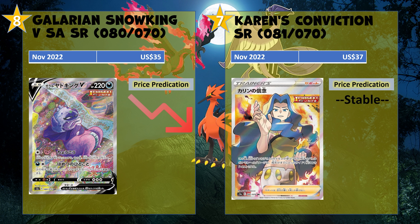I can't believe it, but at number 8 we got Galarian Snowking here at $35, beating out Zapdos. It reminds me a bit of the Giratina alt art with all the different colors, but I don't think it's that nice to be frank — just my own opinion. It's not very attractive to me. I don't think it deserves to be above the Zapdos; being a Galarian Bird, one of the three legendary birds, Zapdos should be higher. I'd say Snowking should go down over time.